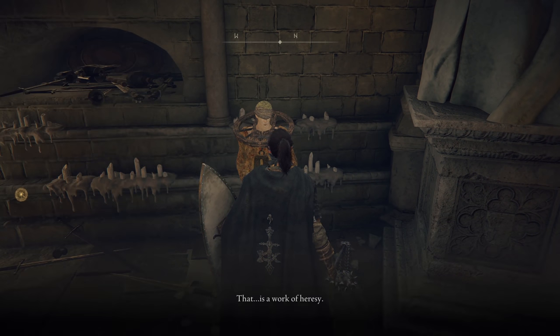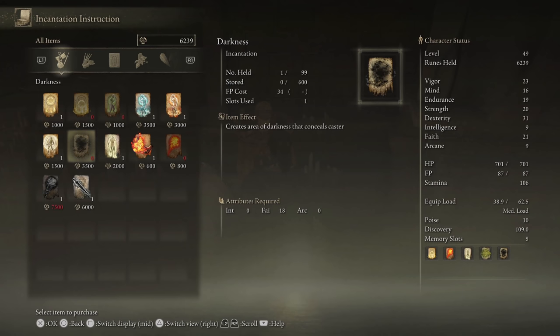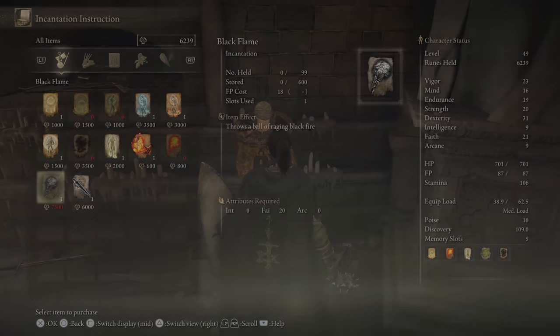That is a work of heresy. Its incantations bear no lineage from the earth tree. Do I look like I give a shit, pal? Gimme. Here we go. So this is the one we want. I don't have quite enough for it, but that's okay. We've got plenty of runes in our savings account. This one I'm not so much a fan of — I've tried using it and found it not super effective in most scenarios. But this, on the other hand, is ultra effective. This is much more powerful than the regular flame sling. It's good. It's real good.